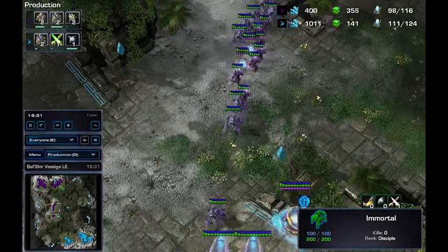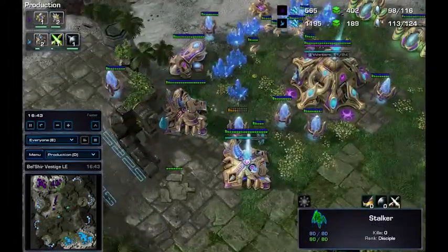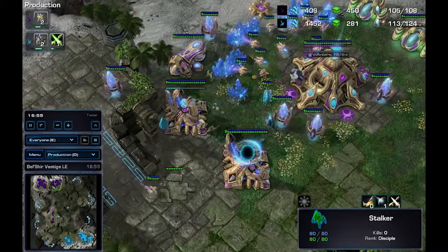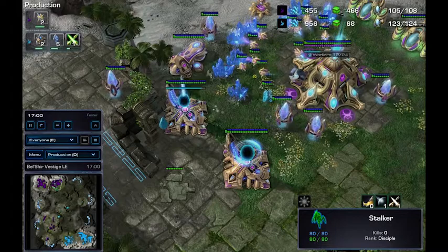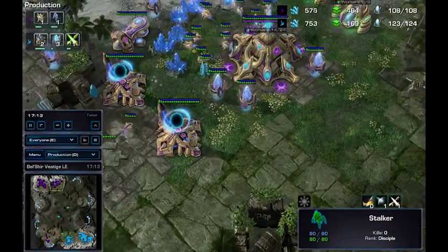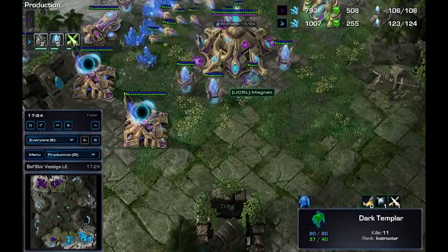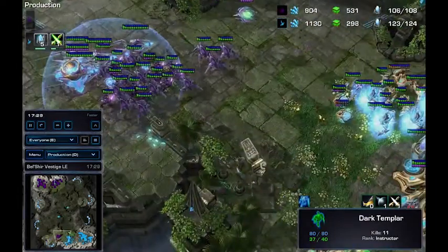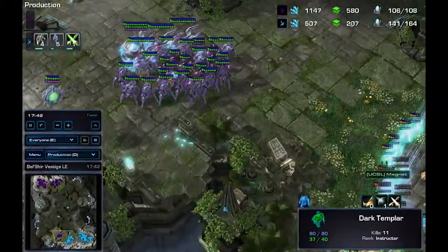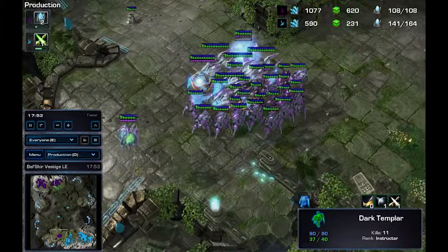Pasanthimos taking a third, however not able to take it because of that Dark Templar right there — good job for Magnet. This is the part of PvP where I don't say much, because I can't necessarily tell what's happening other than force fields getting researched for the Archons. Pasanthimos moving out at the center of the field and Magnet definitely knows it's happening. Two more Archons coming in, done by the time the Void Rays get up there. Using Prismatic Alignment to cause a lot of hurt. A hold-position DT hoping to get lucky.